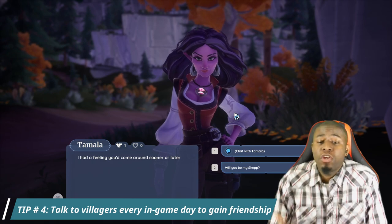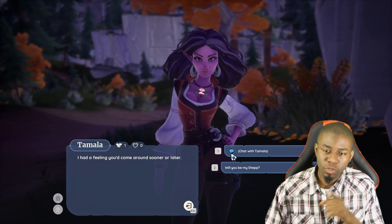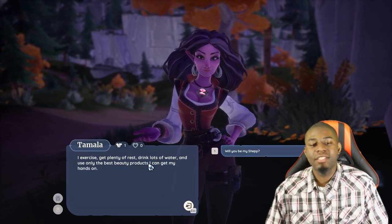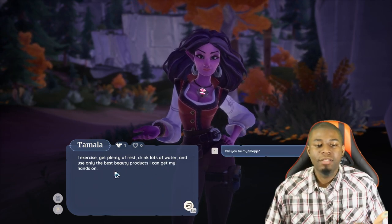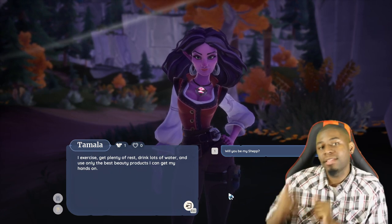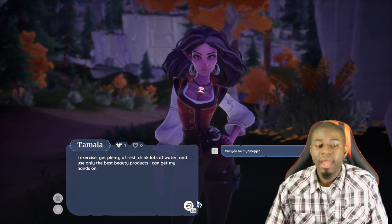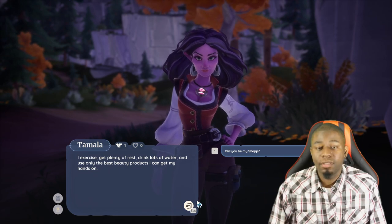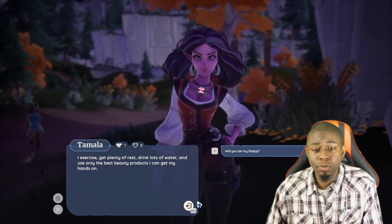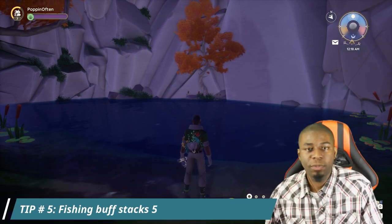Tip number four: you can talk to Paleons to not only increase your friendship but also learn more about them. Every single in-game day you're able to talk to these characters — you'll notice it by a blue chat bubble. Click it and you talk to them and learn more about them. You also get relationship points — the thumbs up shows that — and sometimes they'll tell you about other characters. This game does a really good job of bringing the world to life, so I highly recommend talking to them not just for the experience boost but to really understand the world you're in.